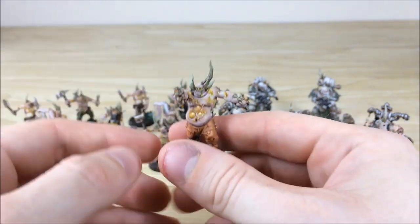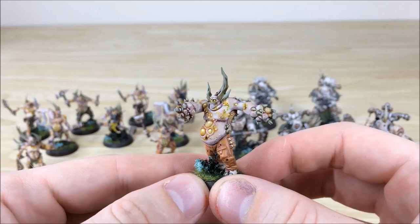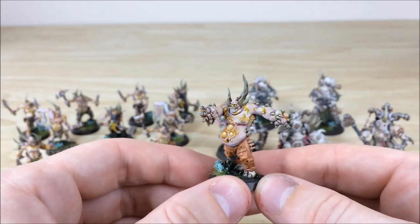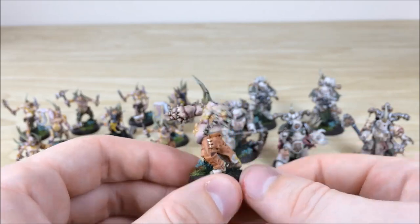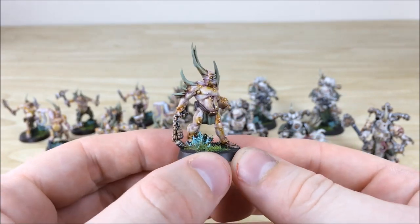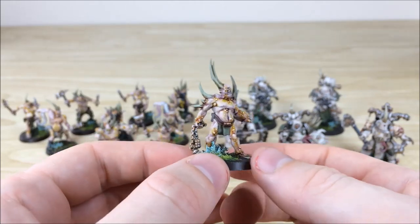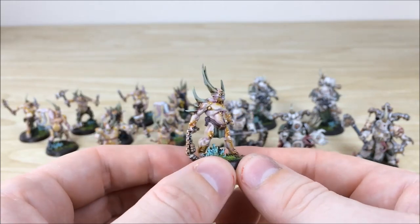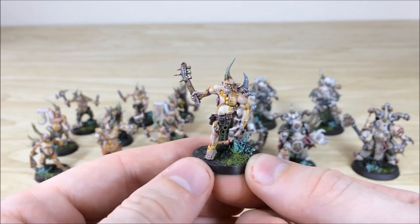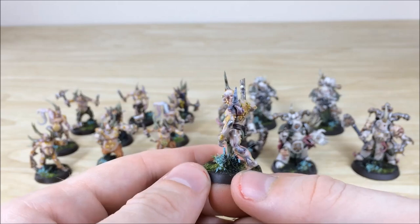Moving on to the Pox Walkers — pulling forward a few of these so you can have a look. All the cysts and boils are fully picked out and highlighted through multiple colours to really make them stand out and have a sheen on them. One has some very vibrant orange trousers. The good thing about the Pox Walker models is they've got a lot of individual detail, and when you've got them in a big blob you can really make them individual and stand out.